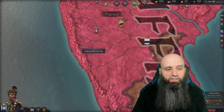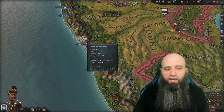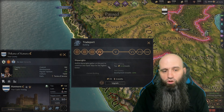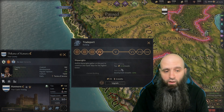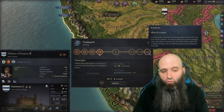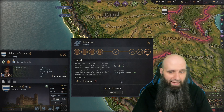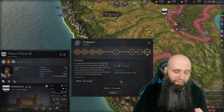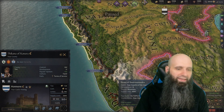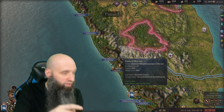The other advantage of being on the coast is access to ship rights, which are amazing for both tax growth and development growth — they give a really solid buff to your development worldwide, helping you make taxes more efficient and advance through the ages more easily.